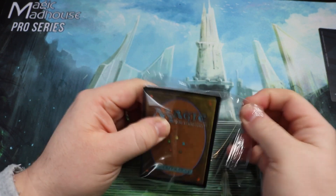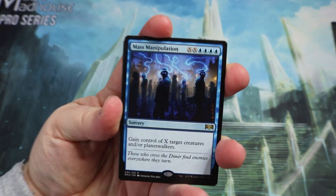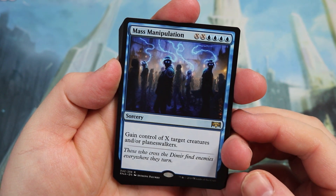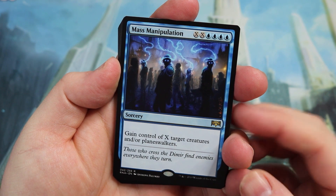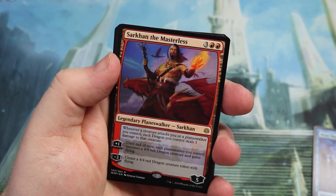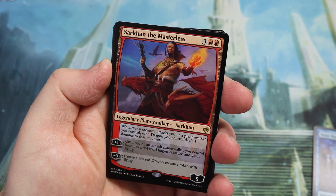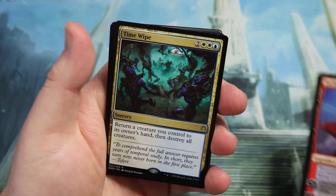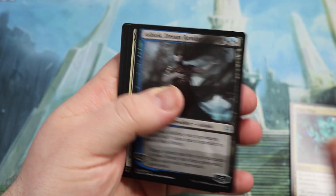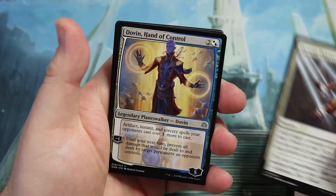Let's take a look at the actual cards — let's zoom in a bit so we can see the goodness. In this deck we're going to get Mass Manipulation, which is a great card: gain control of X target creatures and/or planeswalkers. We've got Sarkhan in there as well. The sideboard will come separately packed, which is really nice. Time Wipe is a very nice card, your Dream Trawler, Devout Decree — a few of those — and Dovin's Veto for hand control.